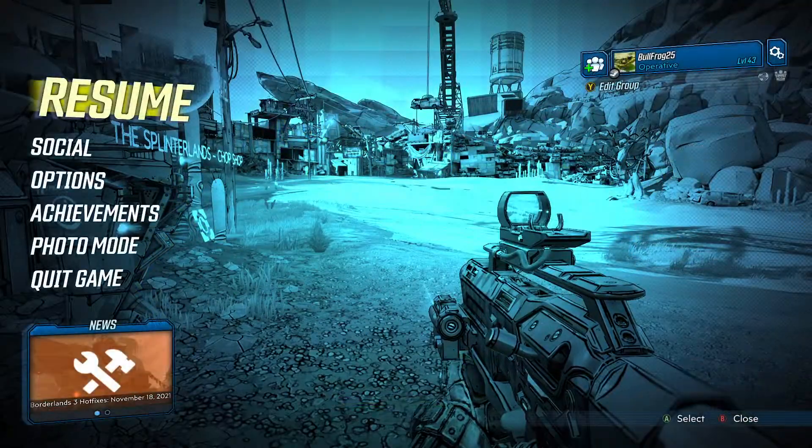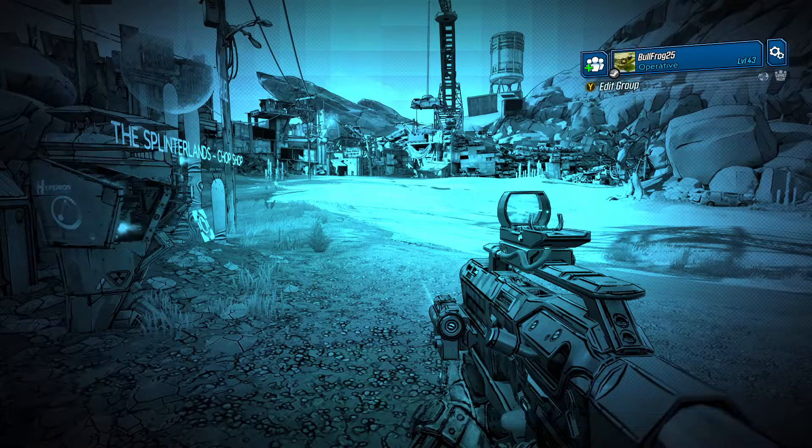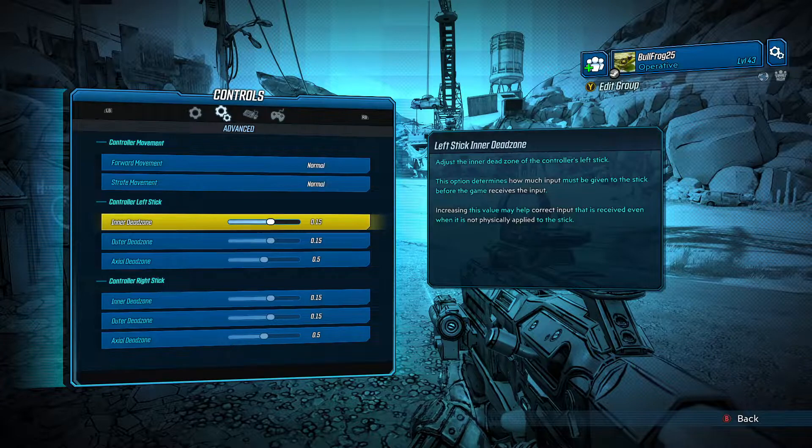Press the start button, go down to Options, go down to Controls, click over to Advanced, and go to Inner Dead Zone. Put it to the right one time.